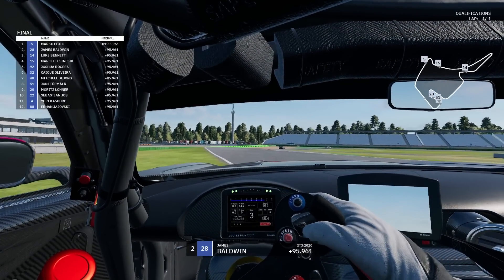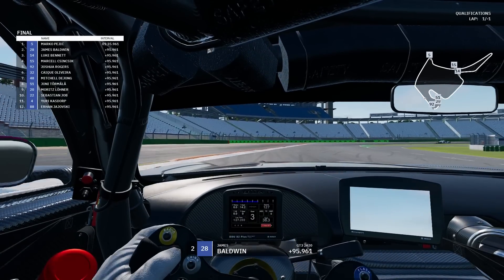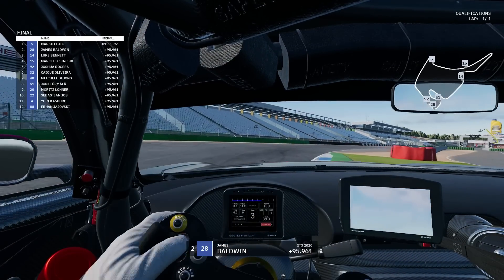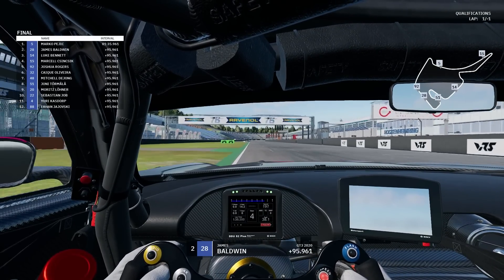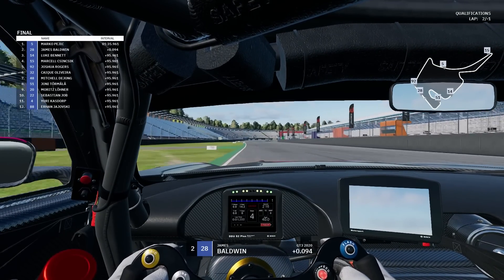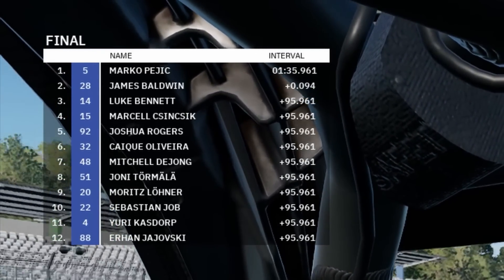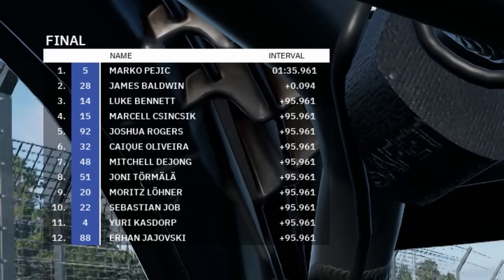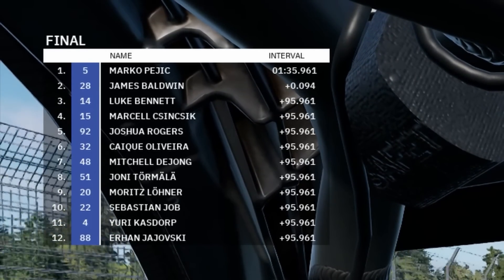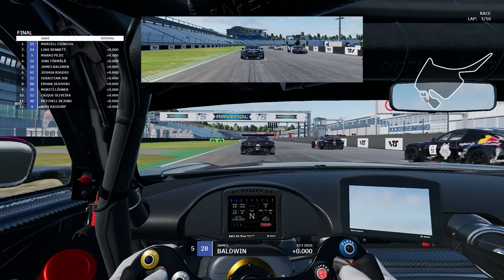Two corners to go, two right-handers — and we make a big mistake. It doesn't look massive, but we slid wide and were sat there waiting to get back on the power. Very close to getting a track limits on the exit of the final corner as well. Across the line, we set a 1:36.055. Not ideal at all, really — in the final you need a 35 definitely to be on pole. My teammate Marco gets a really good lap, a 35.961, which puts him P3 and puts me P5.